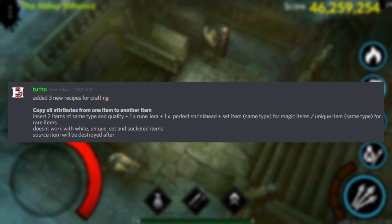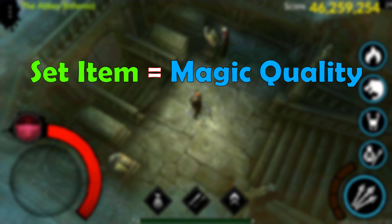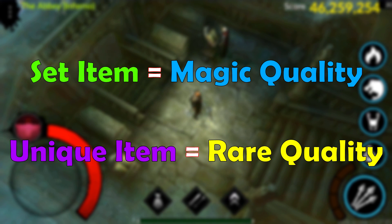The first and second recipe allow players to copy all the attributes from one item to another. You are going to need 2 items of the same type and quality, 1 general rune, 1 perfect string head, and 1 set or unique item. Keep in mind that the set item can be used to transfer magic quality items, while the unique item can be used for rares.